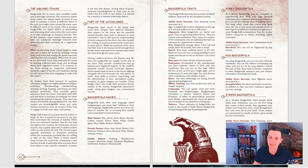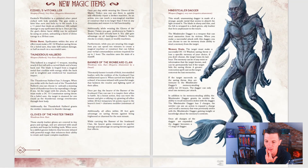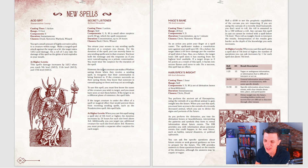The Honey Badger Folk cannot be frightened by any means — a lot of people like that, though in my games it doesn't come up that often, so I'd personally play the Striped, which looks much cooler anyway. Then there are new magic items, and a new divination spell — divination being my favorite school of magic — called Secret Listener. You attune your senses to any sending spells directed to a creature you choose. For the duration, you can secretly listen to any sending spells sent to that creature, hearing both the message and the response as if eavesdropping on a private conversation. You must wear a small silver earpiece worth 50 gold pieces for the duration. Very situational, but I love it.